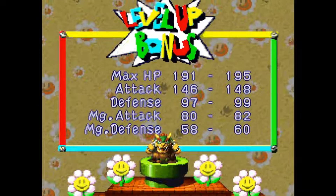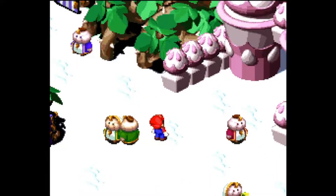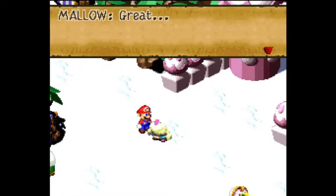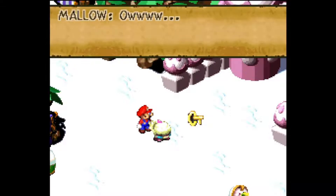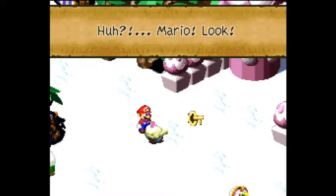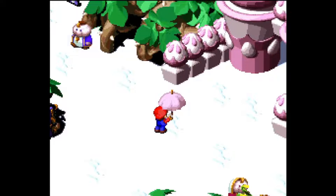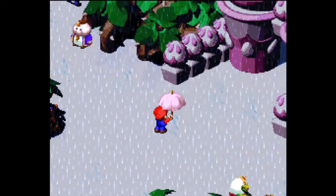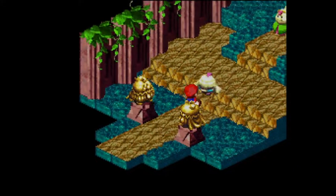And Bowser hits level 21 — so now he gets to witness mediocrity. A flat 150 and a flat 100. How about that? And that ends that. Like that, we've got a rainstorm. There they are.